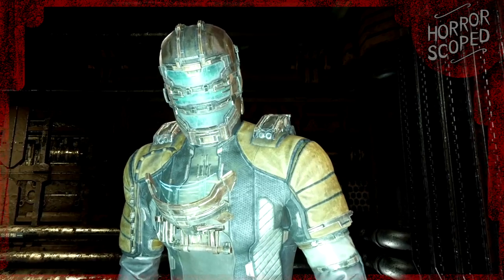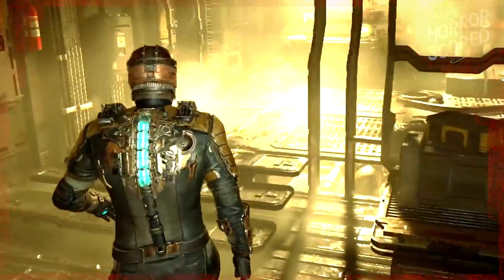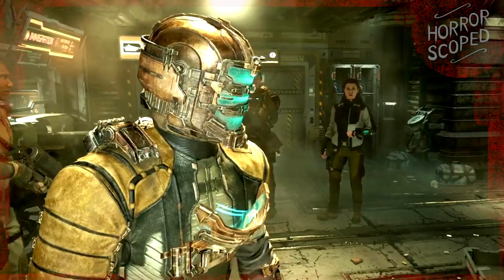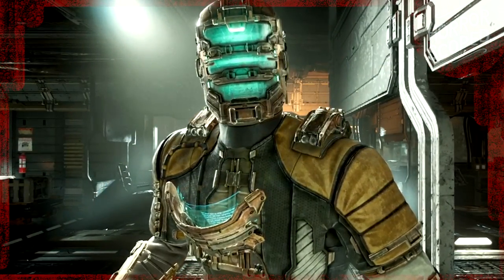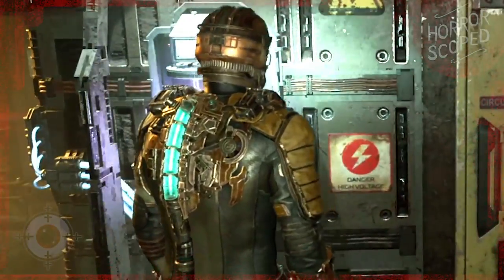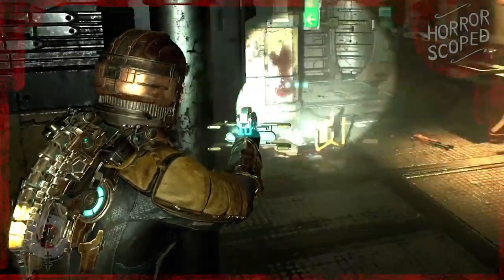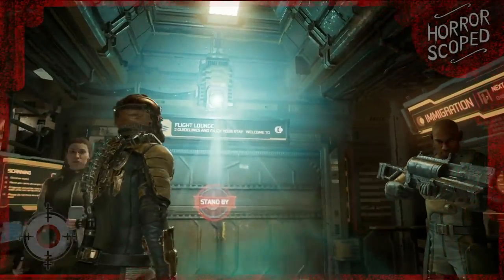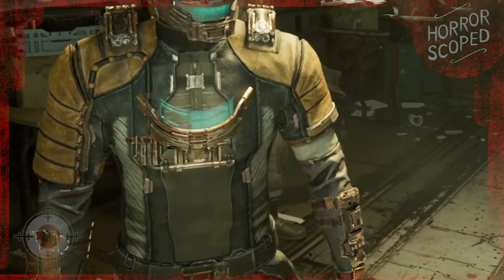There's actually an oversight by the developers on Isaac's suit. His display rig centered around his chest has lorem ipsum placeholder text — the dummy text graphic designers and web designers use to see how text fills a space in a design. Possibly the devs didn't swap it out because the in-game camera usually makes it blurry and unreadable. However, what they possibly didn't account for is that when you get near a wall the camera is forced closer to the player, and with that you can actually read the text on the display.